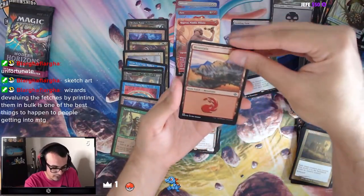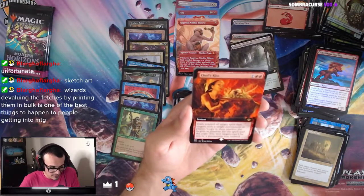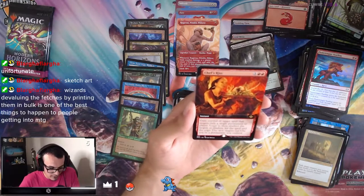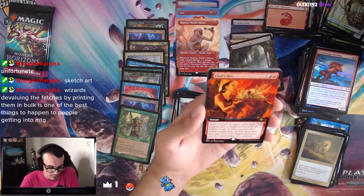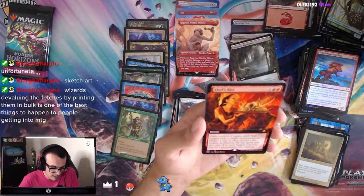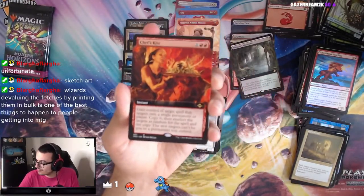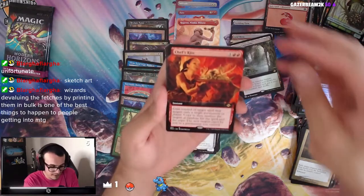We got a Foil Mountain. Chef's Kiss — gain control of target spell that targets only a single permanent or player, copy it, reselect the targets at random, then copy again, and the new targets can't be you or a permanent you control. Chef's Kiss — I like this card, that's pretty sweet.